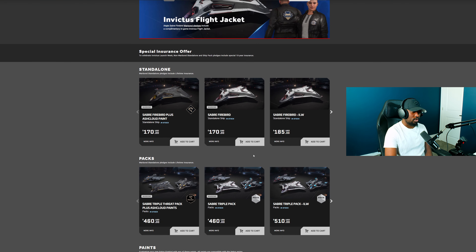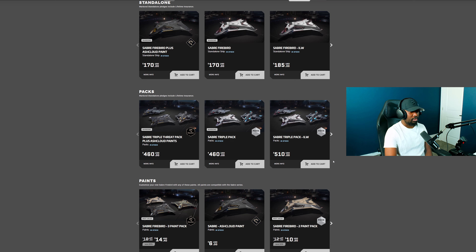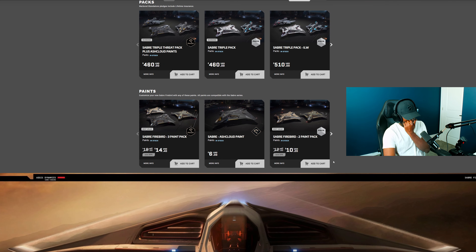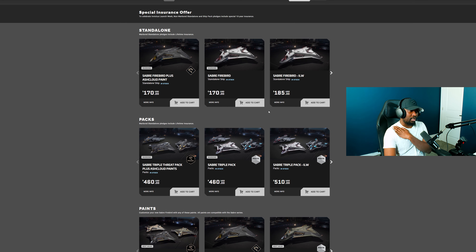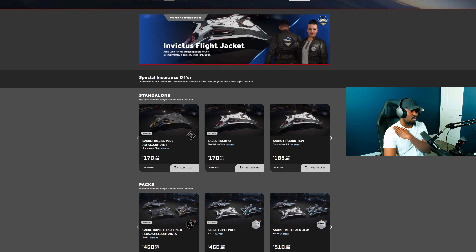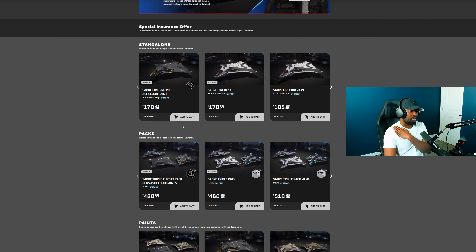These are the prices — whether you want to get it through a war bond or through store credit, these are the different prices. For me, I intend to get this thing. I may have to get this particular paint. I plan to get it in-game once it's available personally in game — it's definitely one of the ships I want to own.